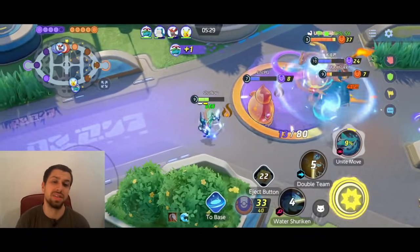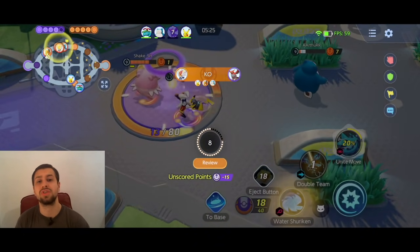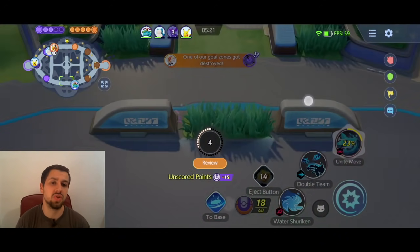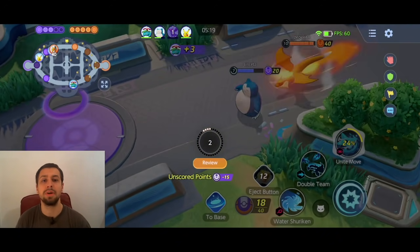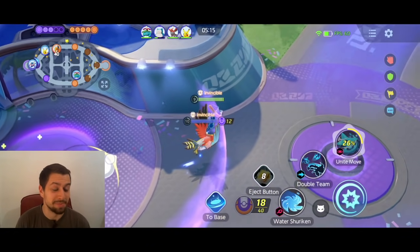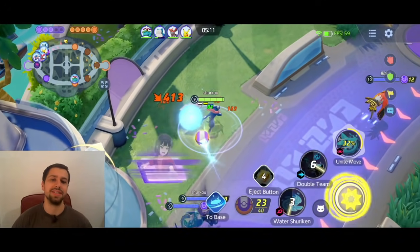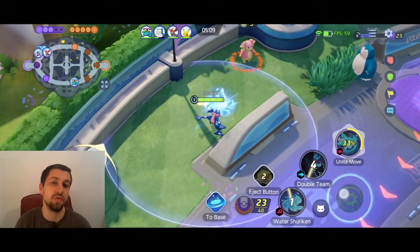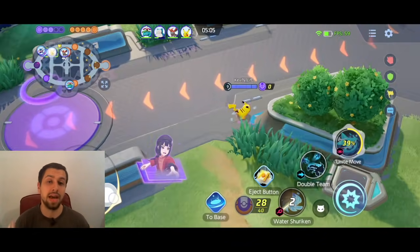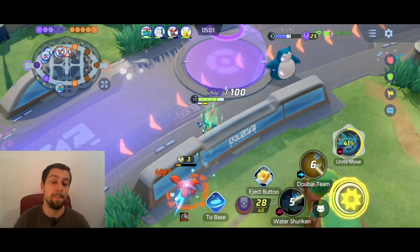Again, don't steal your jungler's buffs. Unfortunately that fight we're completely outnumbered — the Venusaur a little bit in the wrong position — but it is okay, because trust me this is going to be an absolutely insane gameplay. It really showcases the late-game strength of Greninja and how you can oftentimes clinch those late-game teamfights and really come back into the game.